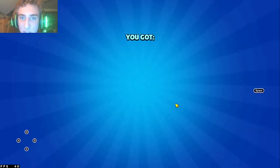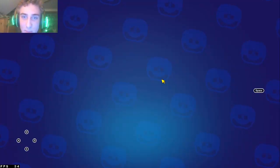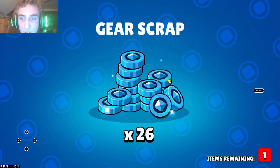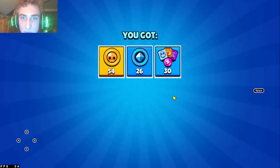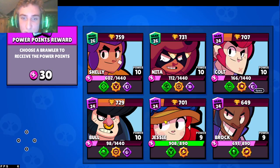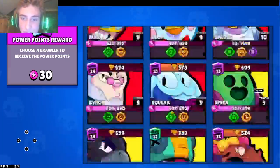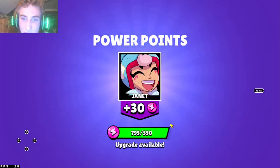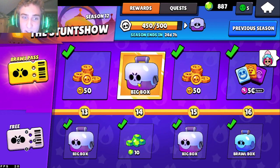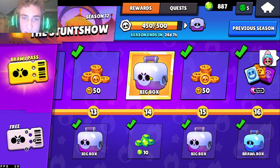We already got both of Janet's gadgets surprisingly. Definitely like the boom box or the other one — what is happening to the audio. I honestly might have to turn down the quality of the game; I don't think my laptop can render this. I'm definitely gonna have to go for Janet. I was hoping I could start by using the power points on Bonnie, but I literally haven't opened a lot of boxes since, which is why I didn't have enough coins to upgrade Janet any further.